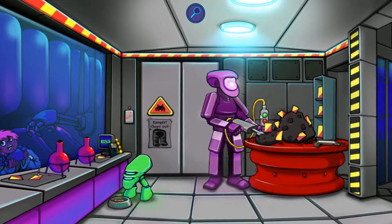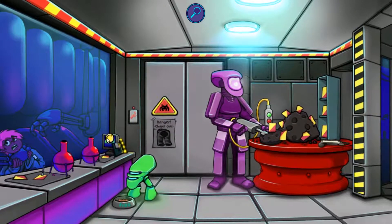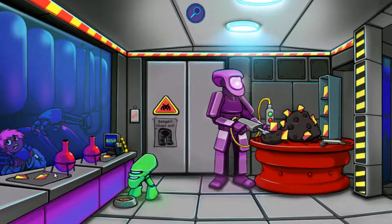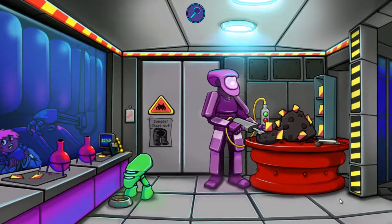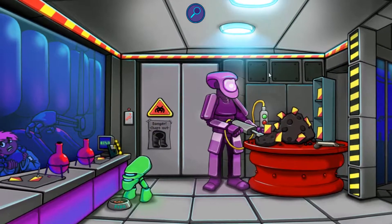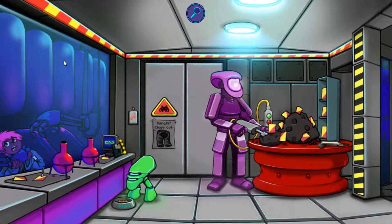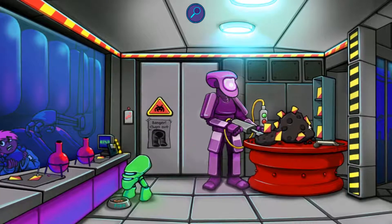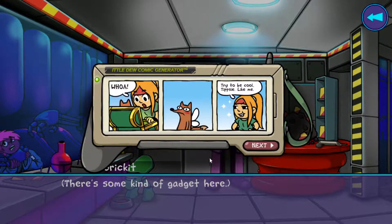Two coins in the mining thing. Robot boy, dog food, obviously. Computer. I'm just clicking around randomly looking for card sleeves or anything of that nature. There's some kind of gadget here. Oh, it's a comic — it'll do a comic generator. Whoa.